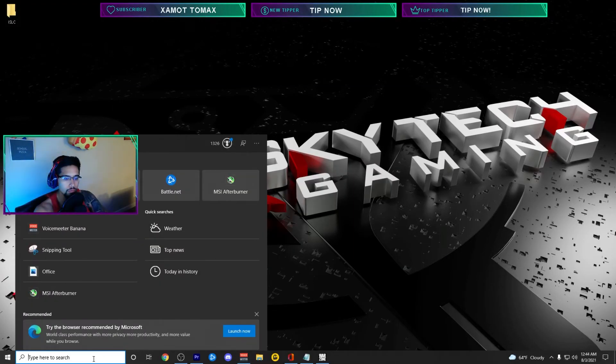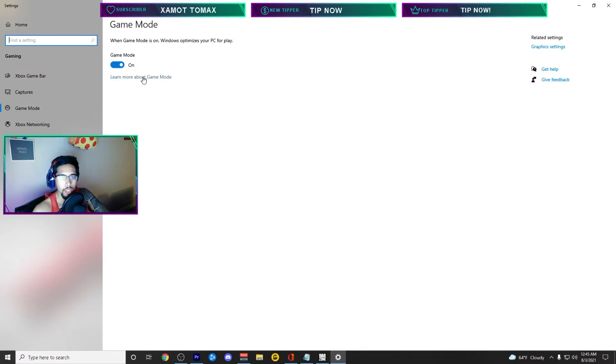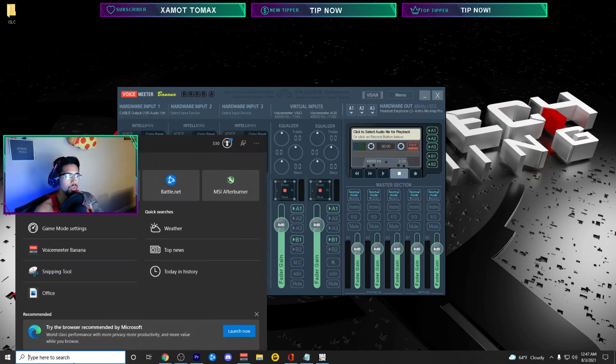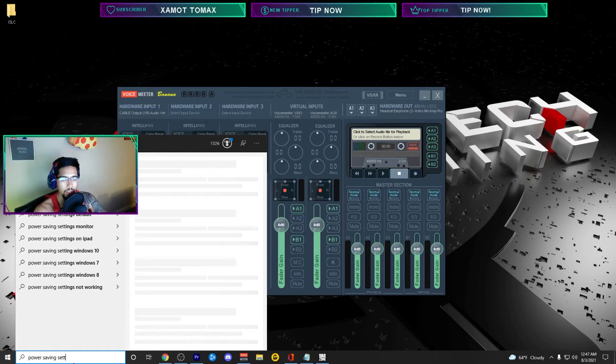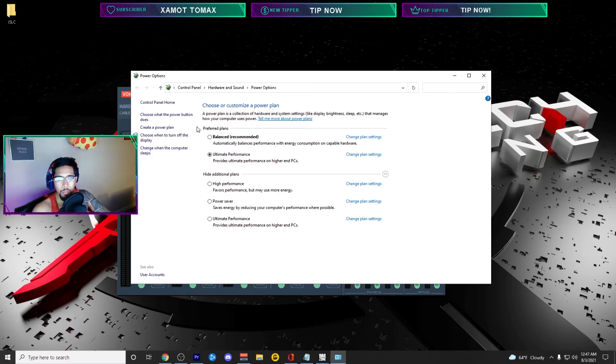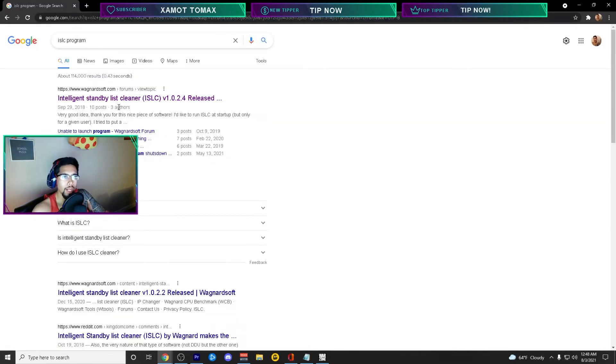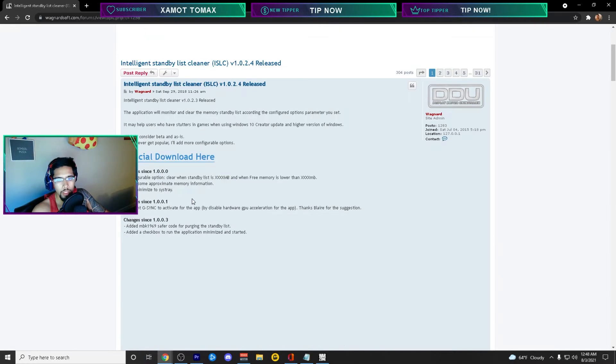Now let's go over some other settings quickly. Go to Game Mode settings and turn on Game Mode. Copy and paste this code and press Enter — the Ultimate Performance power plan option will be added to your power saving settings. Go to Power Options, choose a power plan, and select Ultimate Performance and save that.